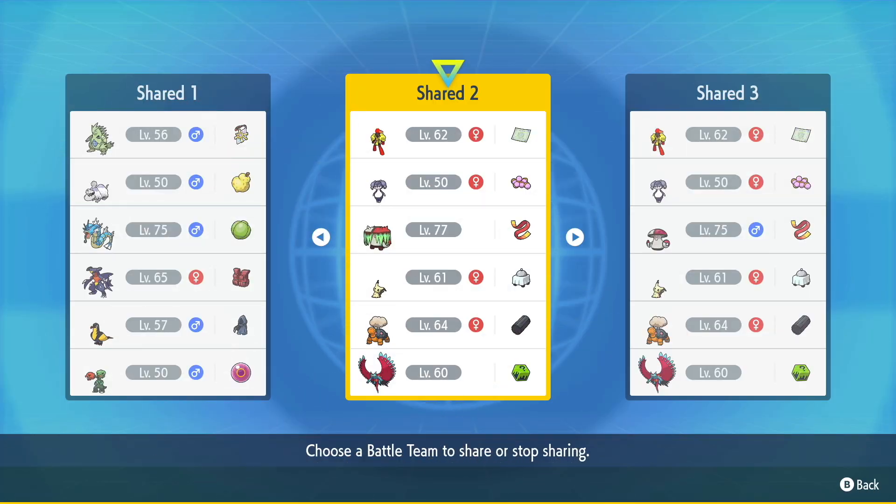Hey, what's going on guys? So today we're going to be featuring a team with a Pokemon that I'm really excited about. It's none other than Armarouge. This Pokemon is really, really strong. It was definitely designed with VGC in mind, and I'll get into that a little bit further.